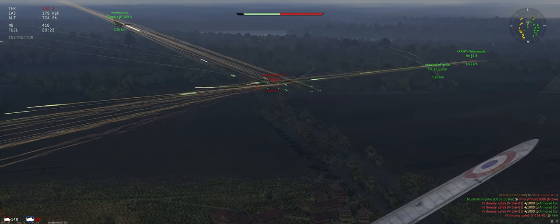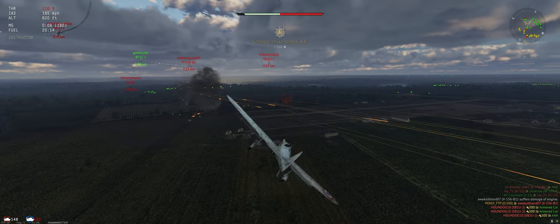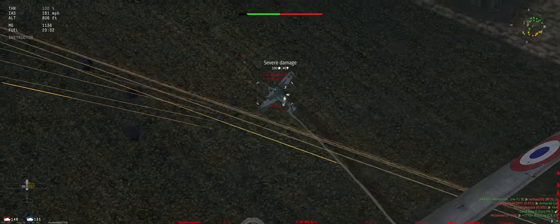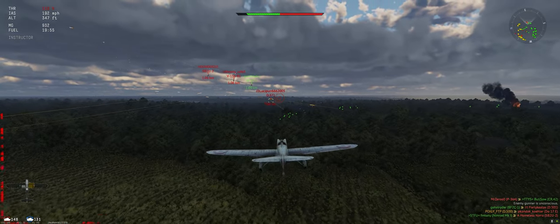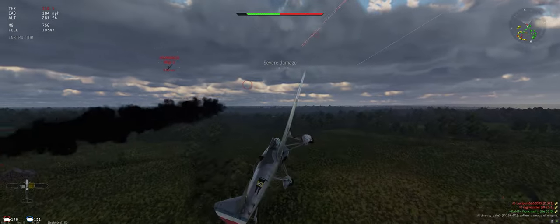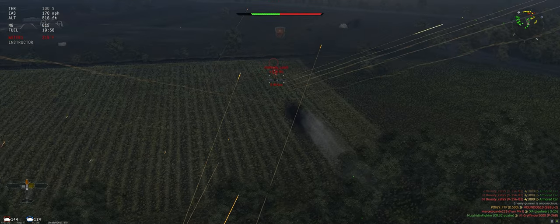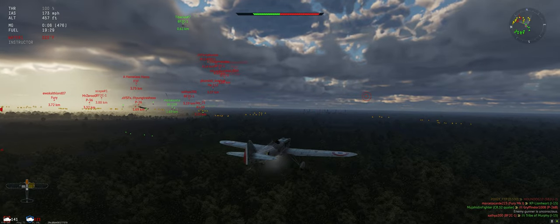I'll take the B156 first. Now the Doh — I'm going to go ahead and reload, low on ammo. He's down. Got him on fire. Something's on my tail. Second fire on him. All right, so far so good.